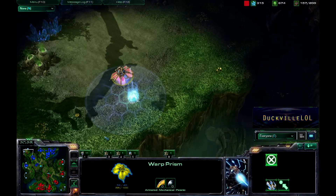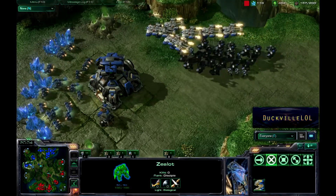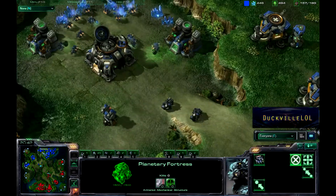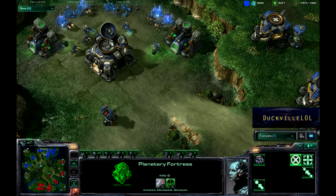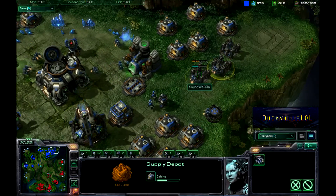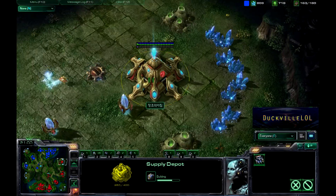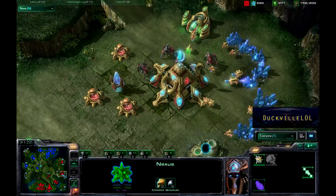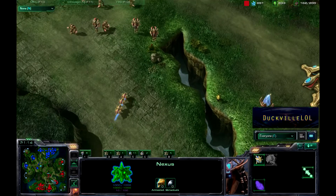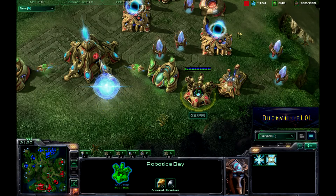Interesting to see the Warp Prism being used in this game. We saw it used to great effect in the GSL recently with ST Ace doing some brilliant DT drops along with DT Warp-Ins — that was an awesome play, make sure you check that out. Soundwearer is going to get his Supply Depots back up after taking a couple of hits from that DT. The fifth expansion is up and running for the Protoss player, grabbing more cannons. Probes are being transferred from the main, which is also getting another Robotic Support Bay.